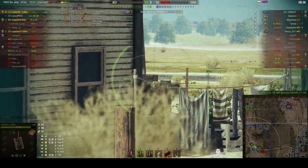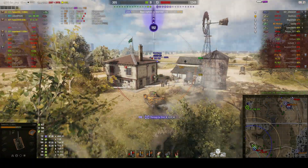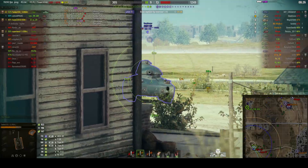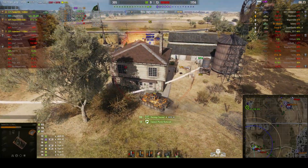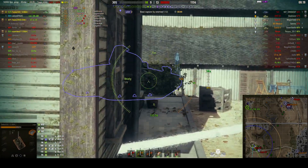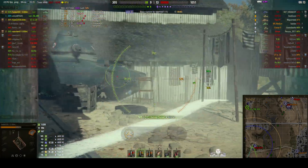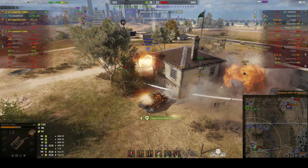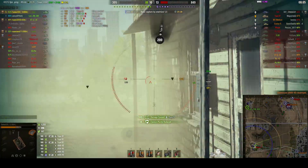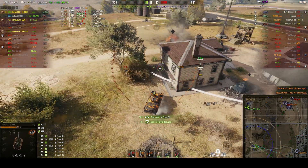Now we've got a duck — an AMX-40. He'll need to load HEAT, and he has. Fires one in, doesn't get a hit. He takes a round from the AMX-40 for 93 hit points. He fires again for 105 hit points and kills him. Then he bounces one from the Type 91, fires for 100 hit points and then one more shot finishes him. That's his sixth kill — he's got a top gun.